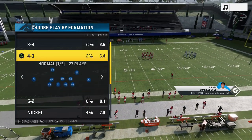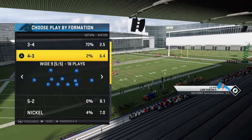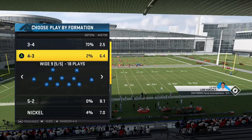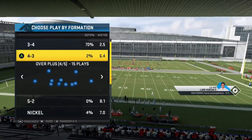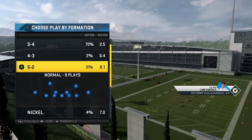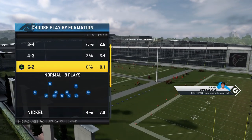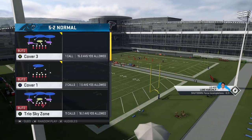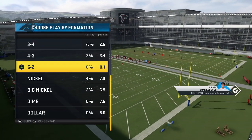Not having the 3-4 Bear is one thing that gives me hesitation, but they do have another favorite formation of mine — the 4-3 Wide 9. The Patriots also have a 3-4 and a 4-3 book, but they don't have the Wide 9, which is one of my more favorite formations. And to kick it up a notch, they also have a really rare formation — the 5-2 Normal — which is what I'm going to show you today.